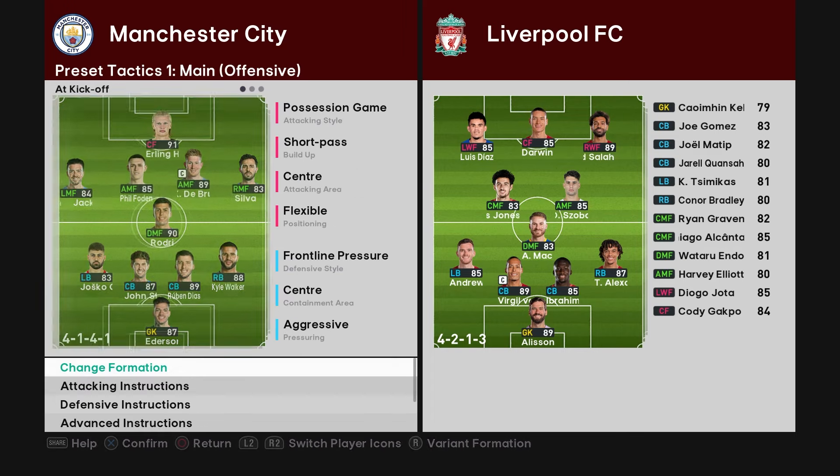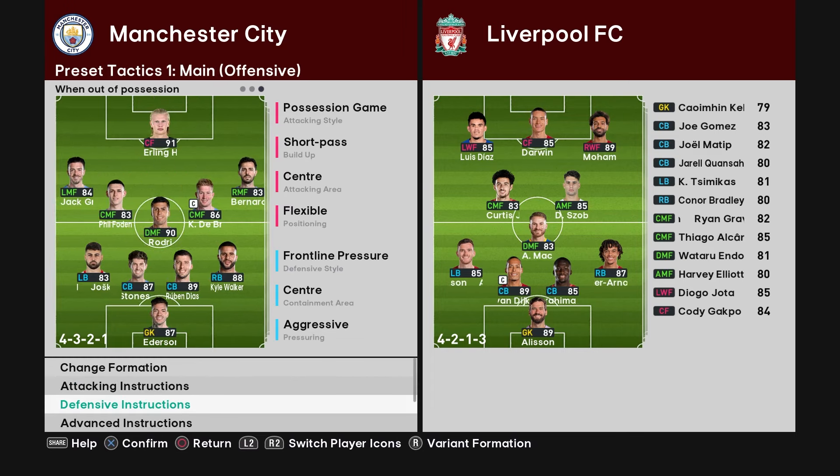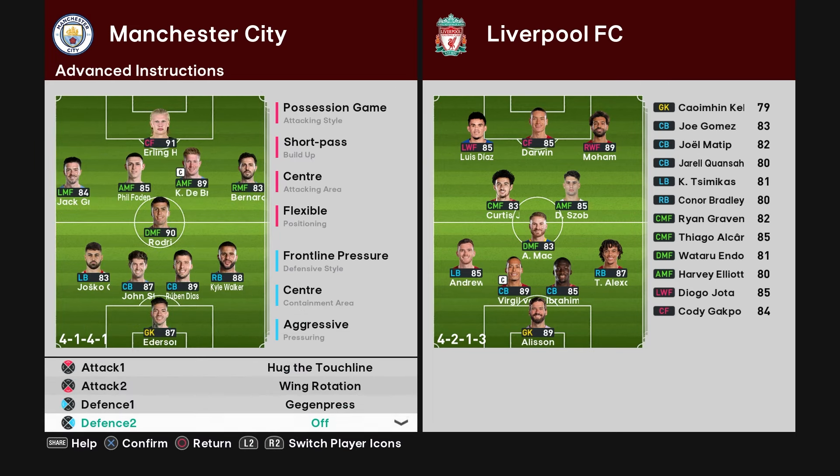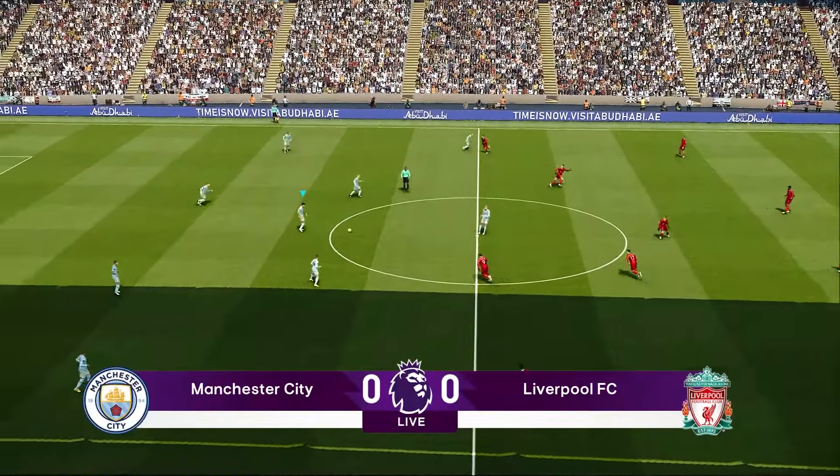Strategi awalnya 4-1-4-1, nanti ketika menyerang itu jadi 3-2-4-1. Back tengahnya nanti maju ke DMF. Saya majukan back tengahnya itu tujuannya untuk antisipasi counter attack, biar back yang di kiri tetap di posisi kiri untuk jaga-jaga serangan dari sayap lawan.